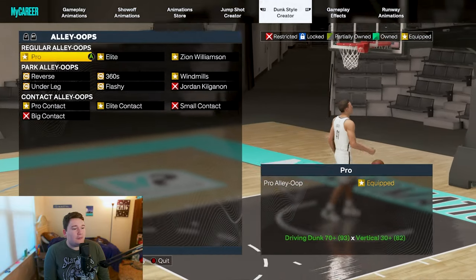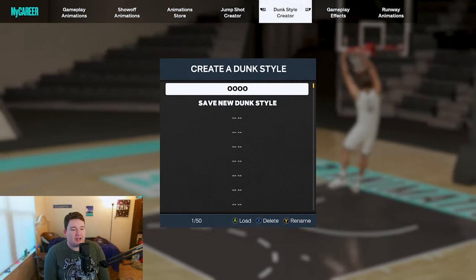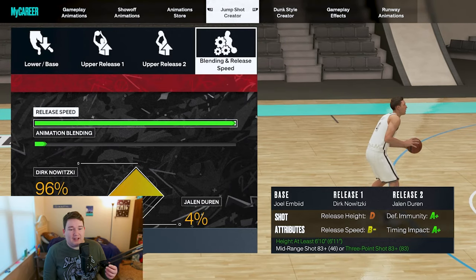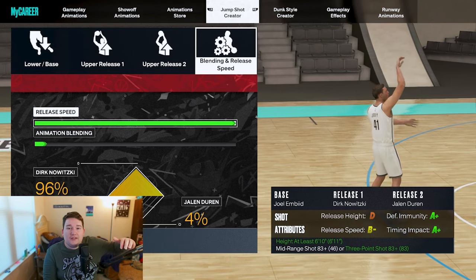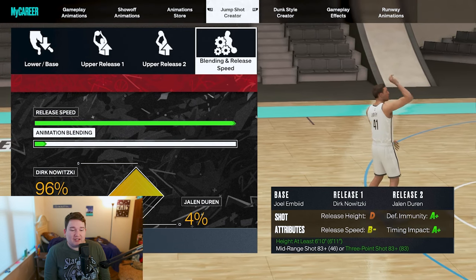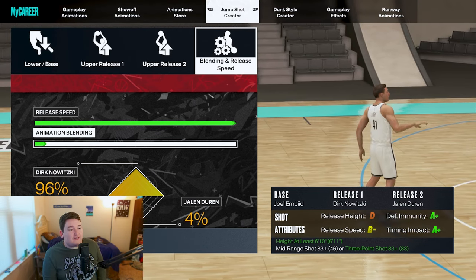Alley oops: Pro, Elite, and we're trying the Zion Williamson one. We also get Pro and Elite contact alley oops. For the jump shot: Base is Joel Embiid, Release 1 is Dirk Nowitzki, Release 2 is Jalen Duren — blended at 96 to 4. I added the Jalen Duren release just to increase release speed. This jump shot has a timing impact of A+, giving you a very large green window. The Dirk release provides good defensive immunity while having decent release speed. It's a very great jump shot.